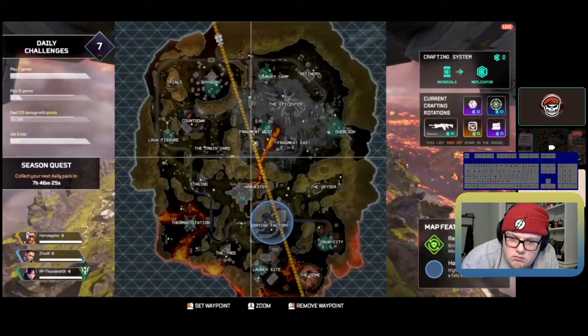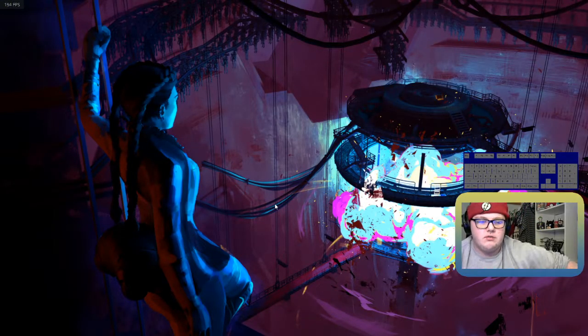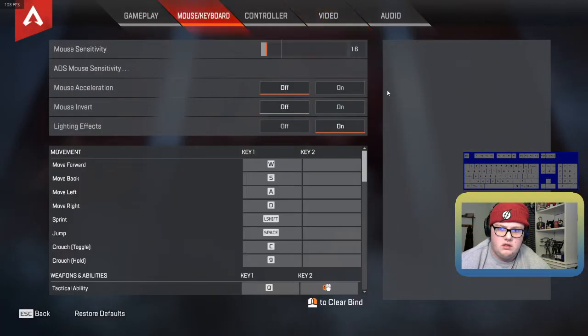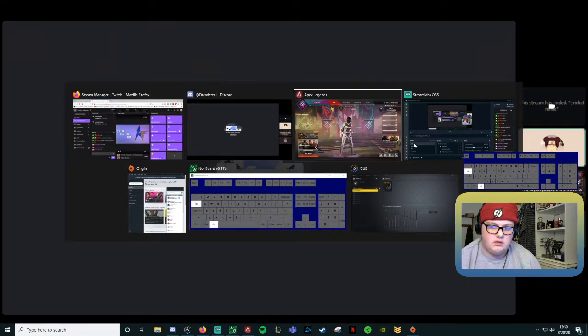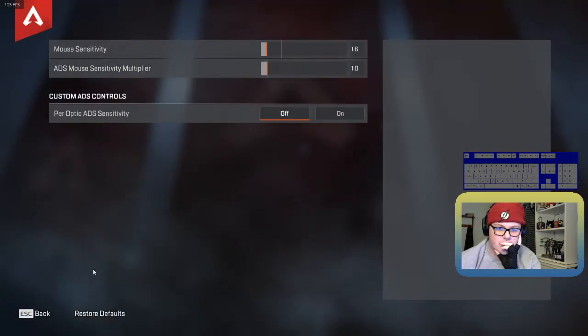Overall your gameplay was okay, aim wasn't too bad. What kind of DPI and sensitivity are you working with? 800 DPI and — let me look — I think it's around 2, but it might be lower. Around 1.6? That's not too bad, you're in a pretty decent spot.